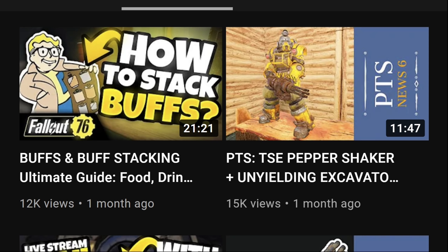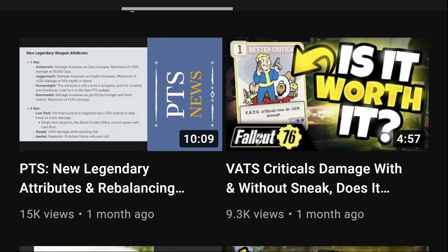Then we analyzed a full guide to stacking different types of buffs. There are a lot of exceptions and things stacking that shouldn't, but the general rules are: you can have one alcohol active, one chem, one Bobblehead, one magazine, and multiple buffs from the food and drink category. That's a quick summary — the full video is over 20 minutes long explaining all the combinations.